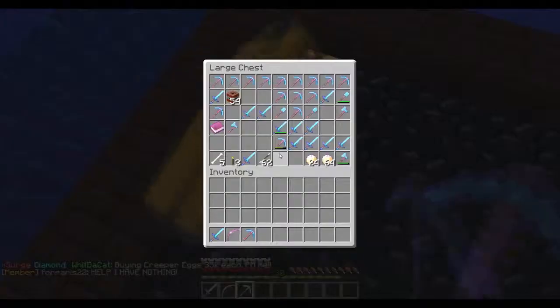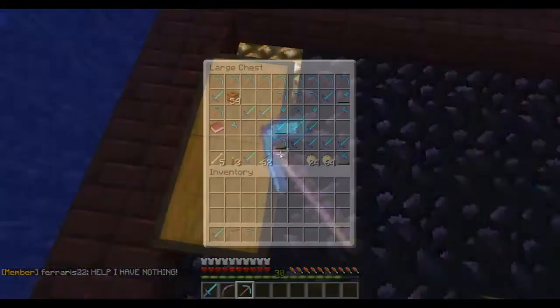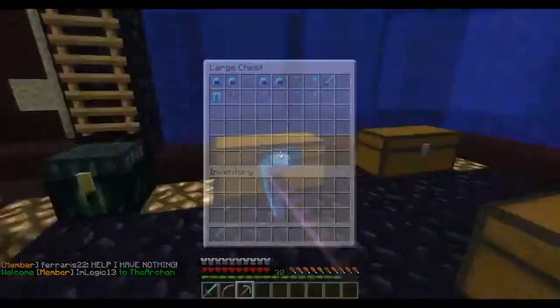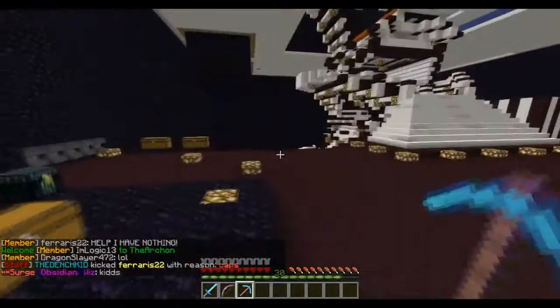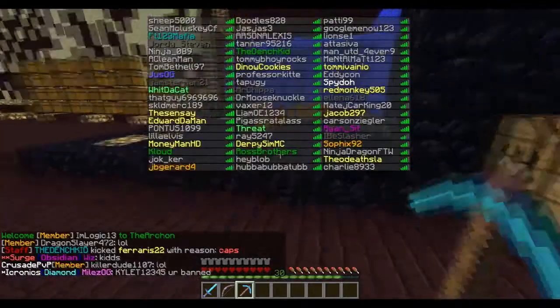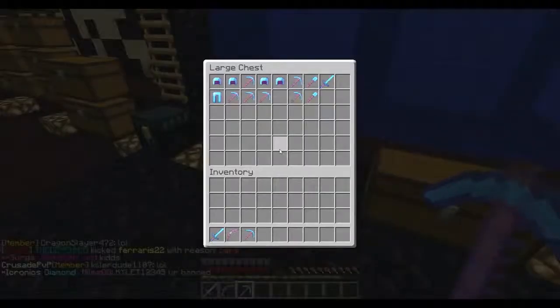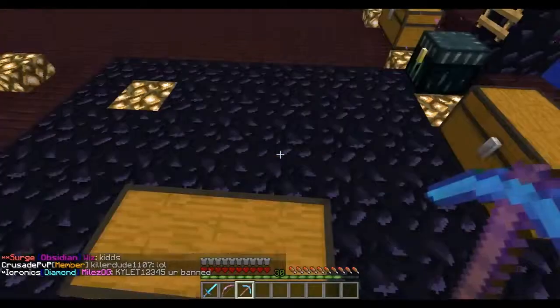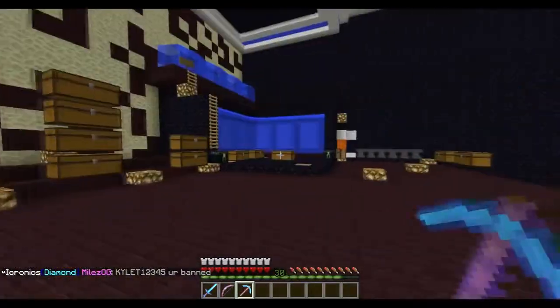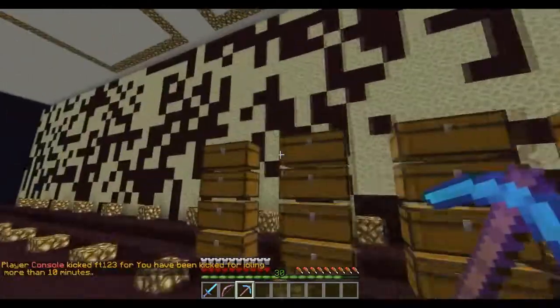As you guys can see we were running out of tools because we use tools for mining out a spawner room right now. After the spawner is fixed we're going to have a separate spawner room other than the one in our base right here. For today's episode we're going to be preparing for other raids — we're going to set up some raid chests so it's very easy to drop off stuff and pick up stuff.